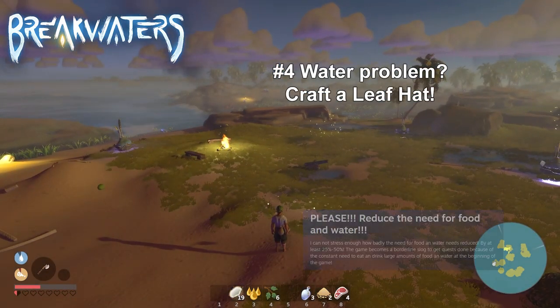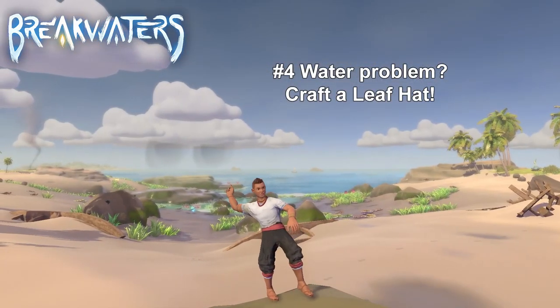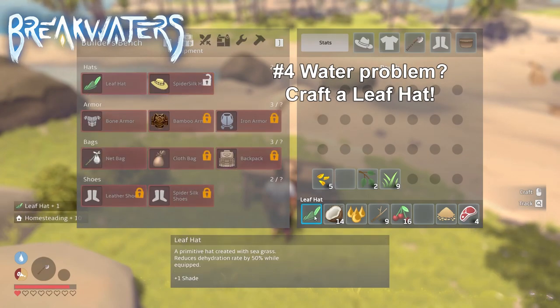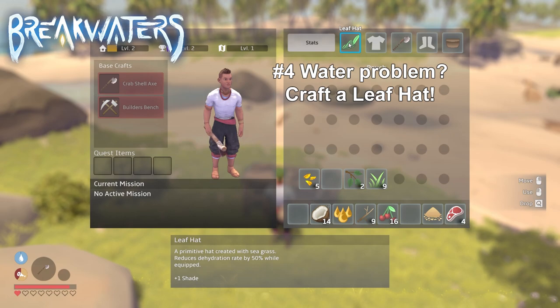Number 4 — water goes down too quickly, please reduce water needs. Well, I have the answer for you: you can make yourself a leaf hat which will reduce the hydration rate by 50%. This was already a feature in the beta version of the game, but a lot of players didn't seem to notice it when they bought the early access version.